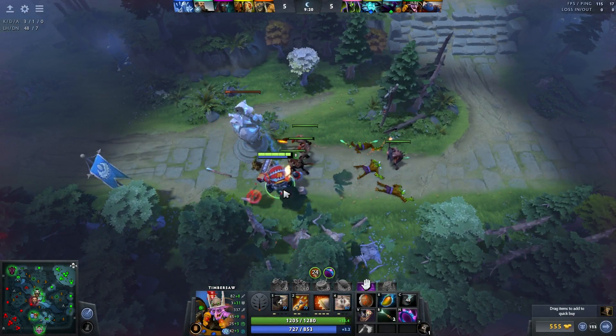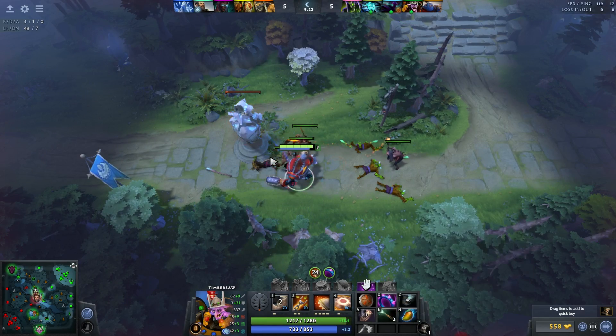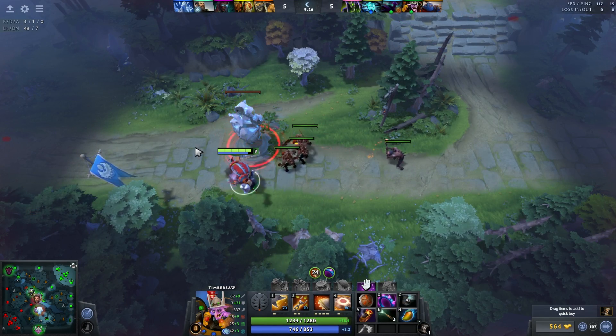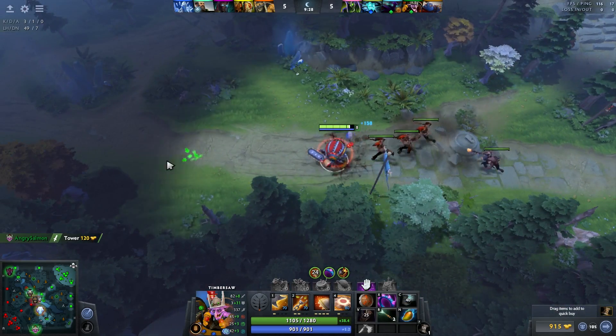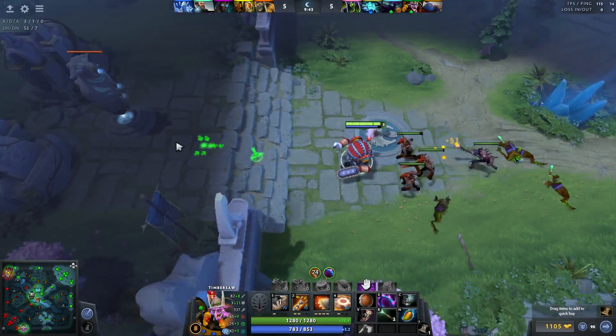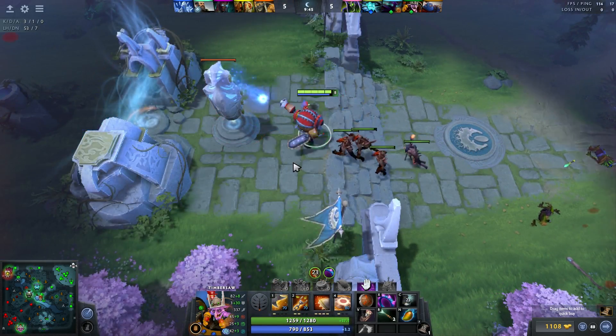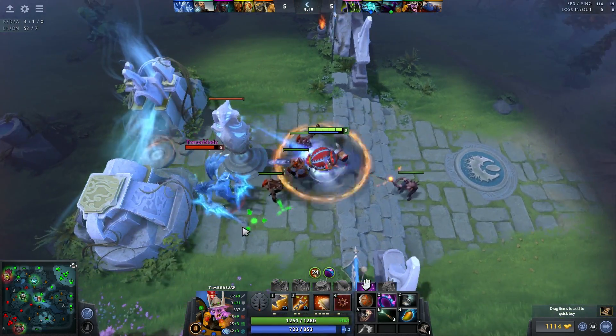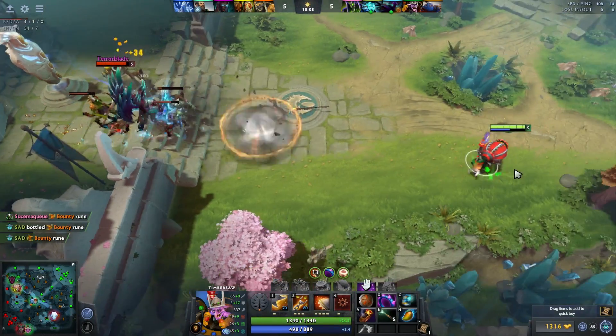Ogre's trying to set up this gank, but for what? I'm just going to take this tower and then farm the nearby area. I don't want an ogre here. I try to be generally polite when I'm asking people to leave. Get the tower. I have no problem trying to go high ground, to be honest - I'll back after I force some heroes, but I want to force some heroes first. I also have my bassy if I need.